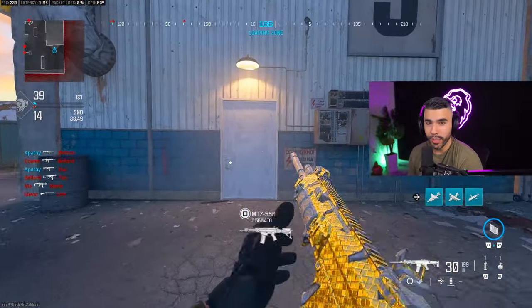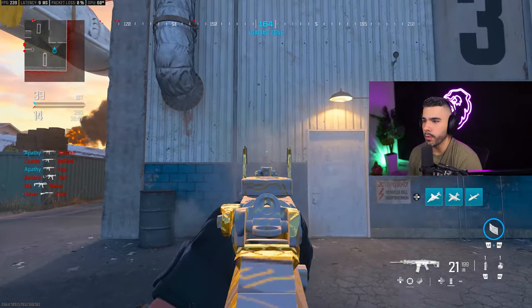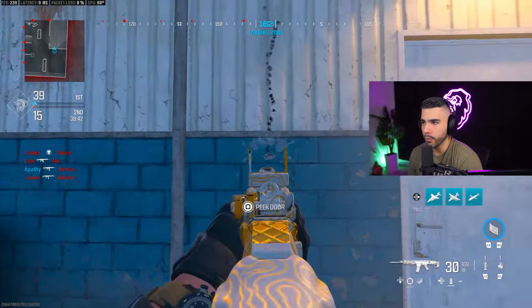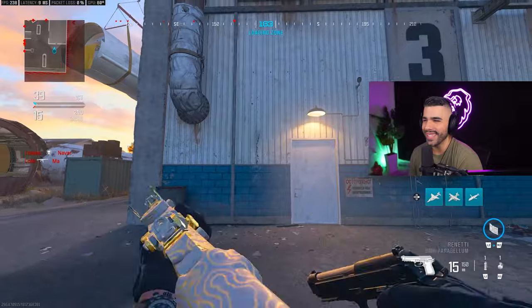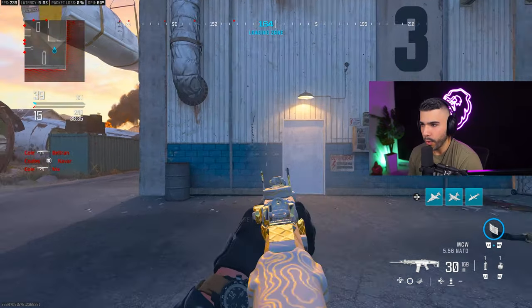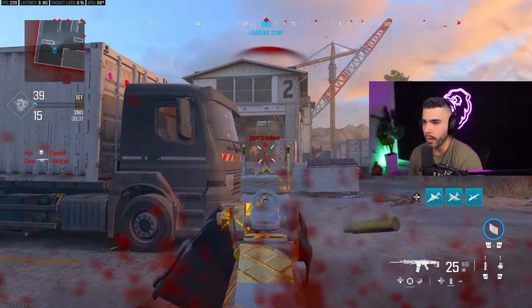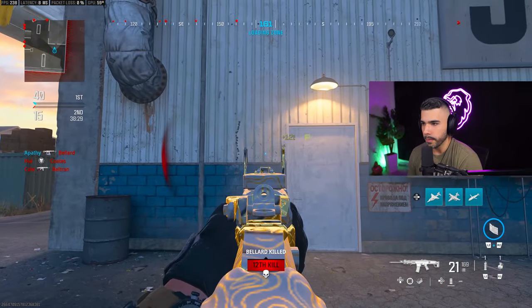What you need to do is find a wall and shoot your gun without trying to control the recoil. You're going to notice the pattern — it basically goes up and slightly to the left, right, left. To practice this you're going to want to pull down a little bit and slightly to the left or even the right.